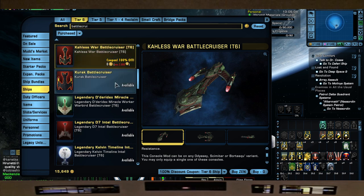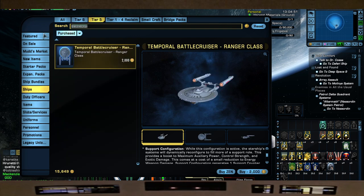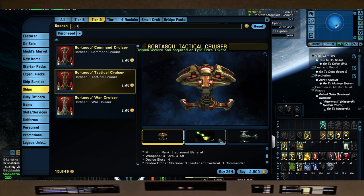We also have the Kalis battlecruisers, coming in tactical, engineering, and science variants. I would just go with the tactical variant. The Vor'cha skin is one I absolutely love - I'd just slap that on. If you wanted a tier six version, I do have this ship. I bought it in the shipyard for dilithium or fleet credits. It's a great ship and the KDF flagship in Star Trek Online, so it comes in those three flavors: tactical, engineering, and science.